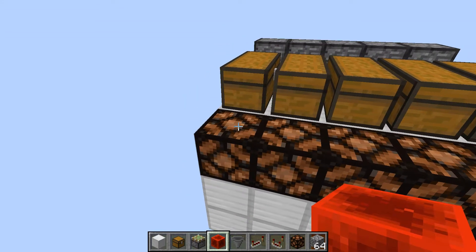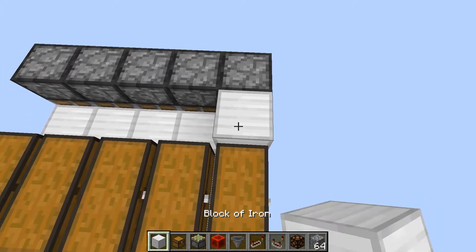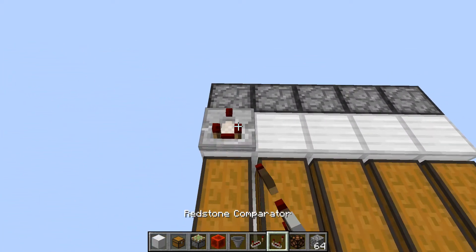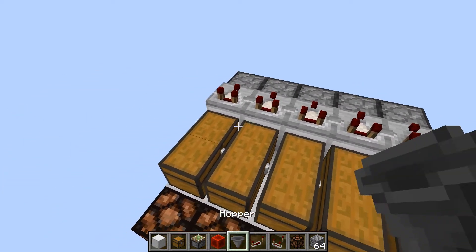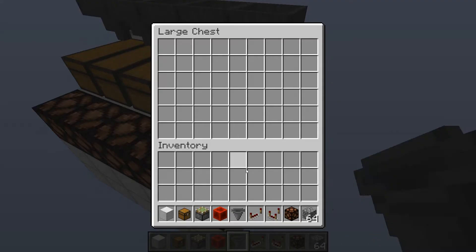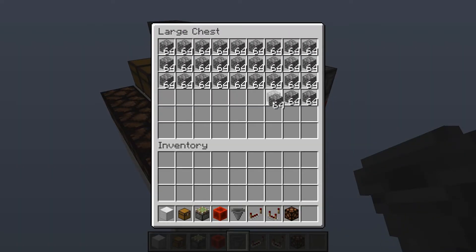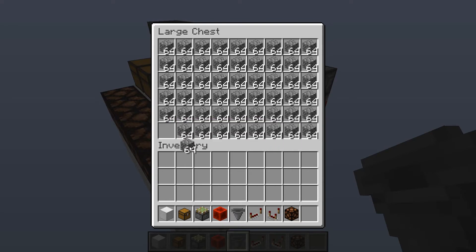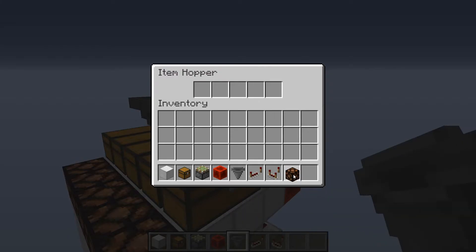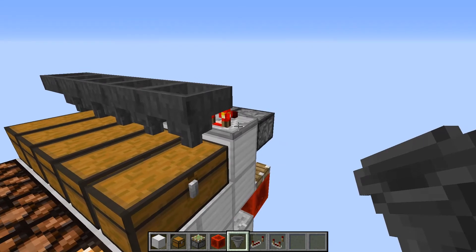If you want the light to only turn on when the entire chest is full, here's the modification: take out the comparators, put a block in that place, and then put a comparator on top. Then add hoppers going down into your chests. Now the light stays off even if you put one item in — it no longer lights up immediately. When you fill the chest completely, it still doesn't light up right away. It only activates once the hopper gets backlogged and can't push any more items in, causing the comparator to trigger.